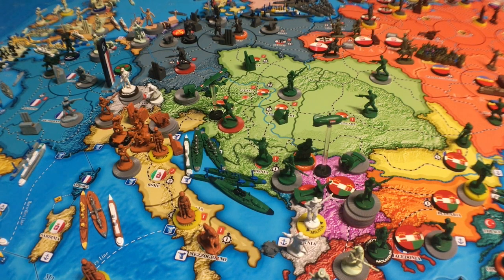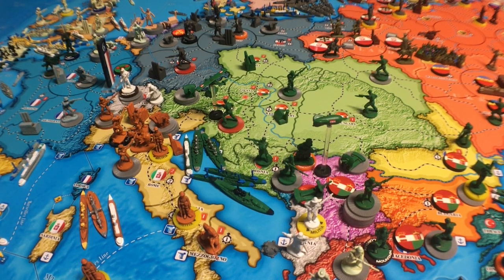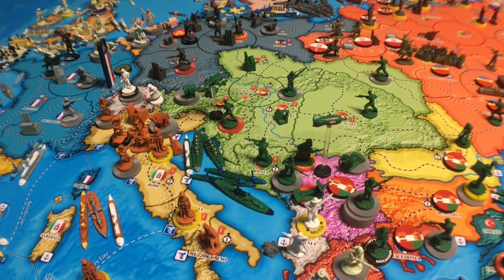We've been working hard on getting other things out and ready. This last few days I've been working on setup sheets and reference sheets for the game, and Doug's been working on all the 3D printed units. Lots of research goes into finding the right pieces and the right uniforms — you've got to get it right down to the boots. You learn a lot about history by having to get that level of detail.